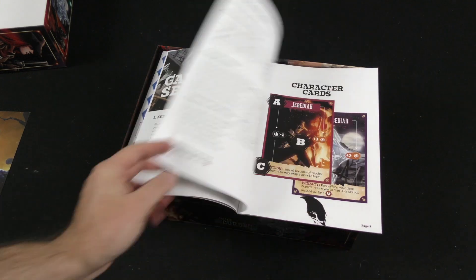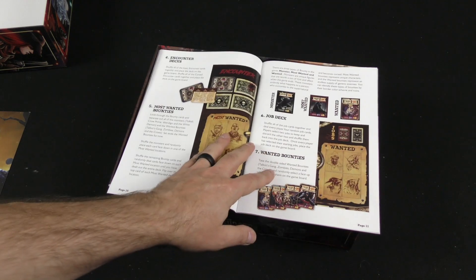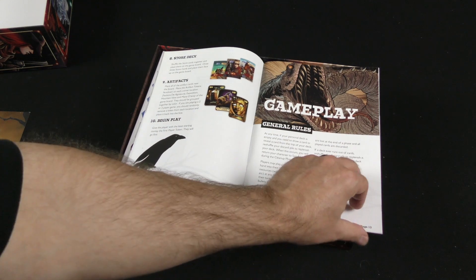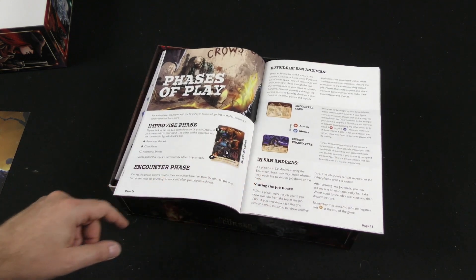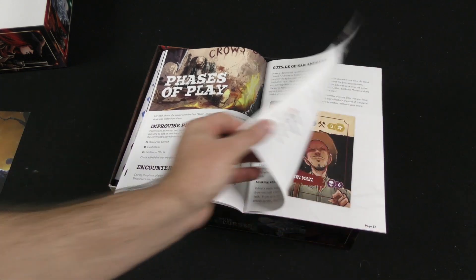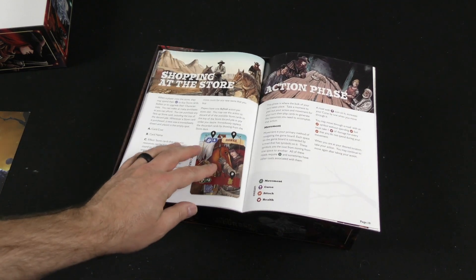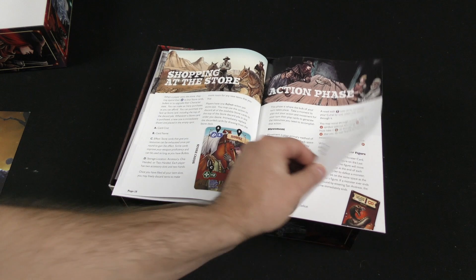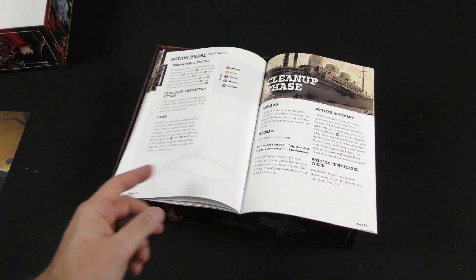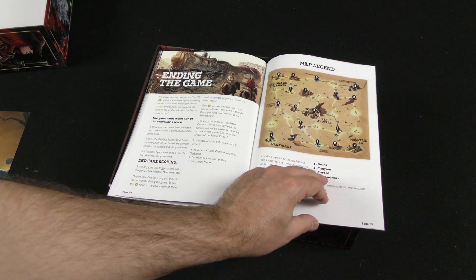Set out board and components, select your characters, set up your characters. Goes over the character cards, the encounter decks. Here's the general rules for the game, the phases of play: Improvise, Encounter, depending on if you're outside or inside San Andreas. Job cards — the art is certainly impressive. Shopping at the store, your action phase, different actions: recover an artifact, encounter, defeat a bounty, rob another player. Cleanup phase and ending the game.